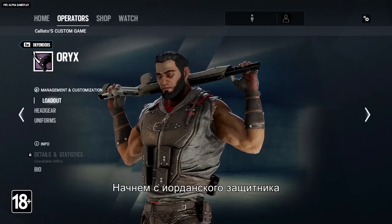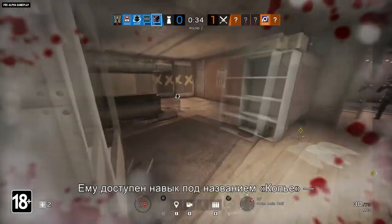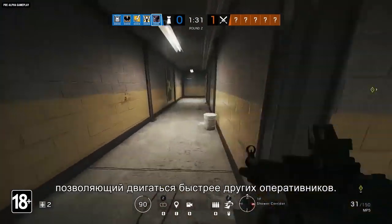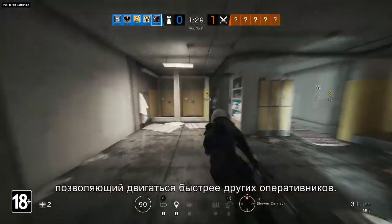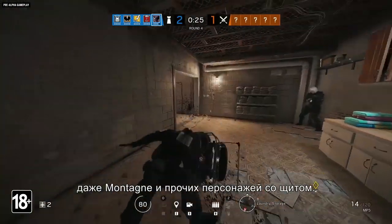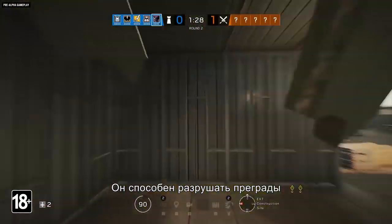Let's start with the new Jordanian defender, Oryx, because of the smashing. This is powered by his Remodash ability, a quick sprint that lets him move faster than any other operator. With it, he can knock attackers to the ground, including Montaigne and other shield bearers. He can also smash through barricades and unreinforced walls.